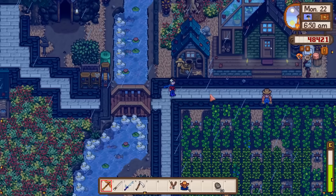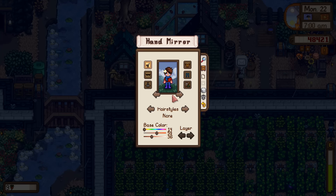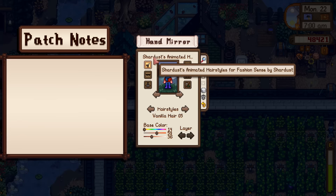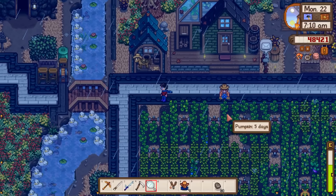We got a couple of new mods. To activate one of them I'm going to need our mirror, because it's part of Fashion Sense. This is Shardust's Animated Hairstyles for Fashion Sense — basically, just like the scarf, my hair will now move when I'm walking around. Just a little bouncy, which reminds me of some funny TikToks I've seen.